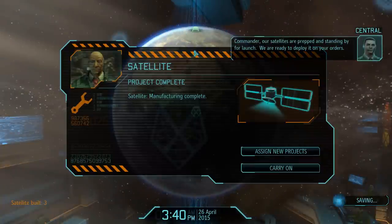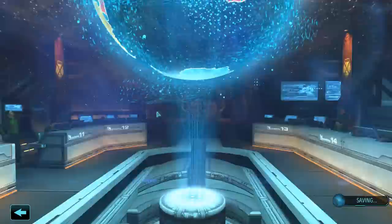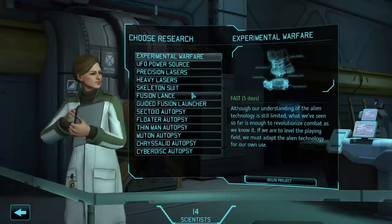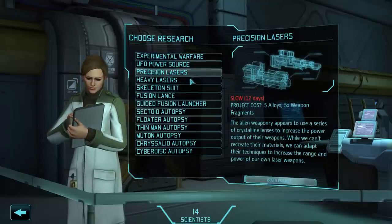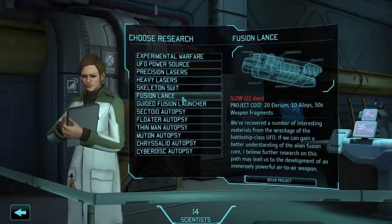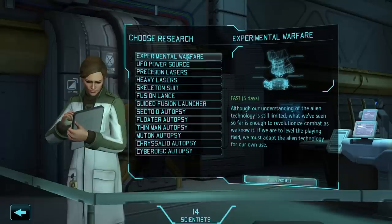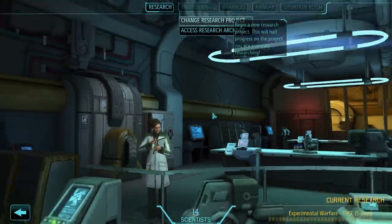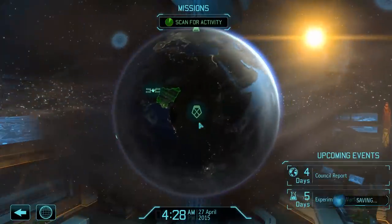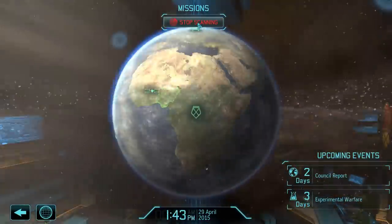My satellites are about to come online. Our satellite is prepped and standing by for launch — we are ready to deploy it on your orders. And we have a nav computer — excellent! I like nav computers. We have a Satellite Nexus available for construction which I want to build if I can. If I can't, I don't know. We can also get some Heavy Lasers, or perhaps a Fusion Lance. A Foundry would actually probably be a good idea. Our council report is coming up soon.